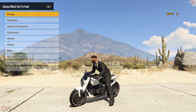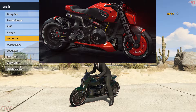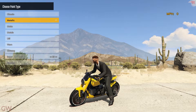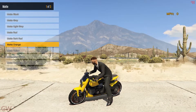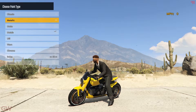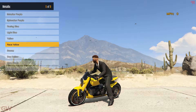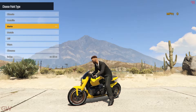First up is the paint. I actually like red on this — it looks pretty good — but for this build we'll probably go with race yellow, just like the one in Cyberpunk. The secondary paint changes the tip of the front and back mudguards as well as the outer lines on the wheels, so I'll go with a metallic finish.